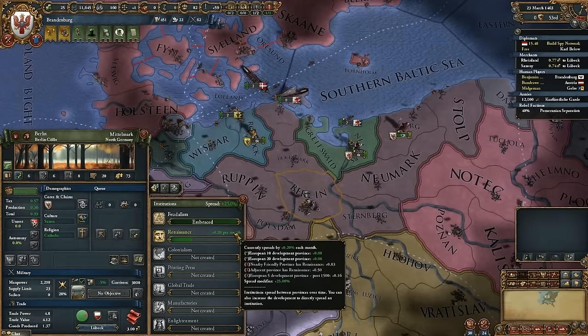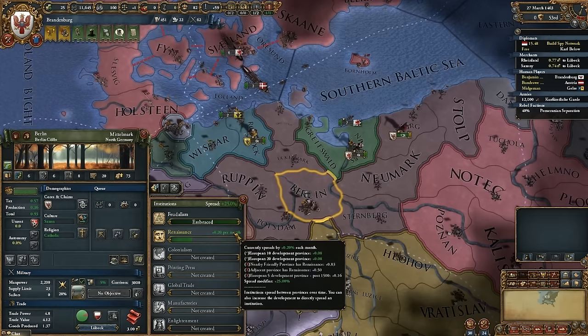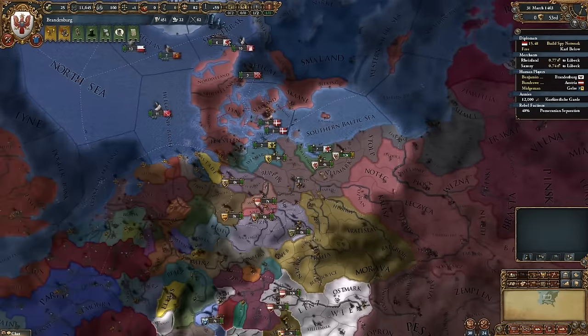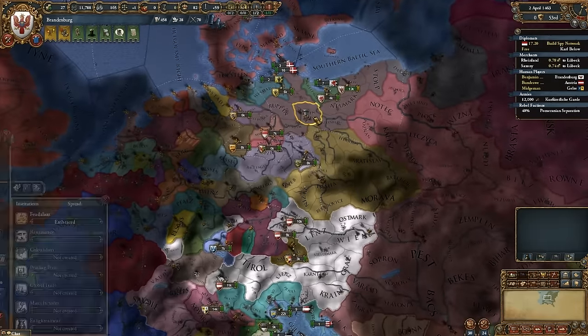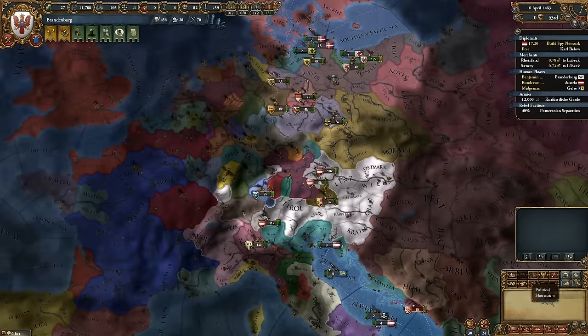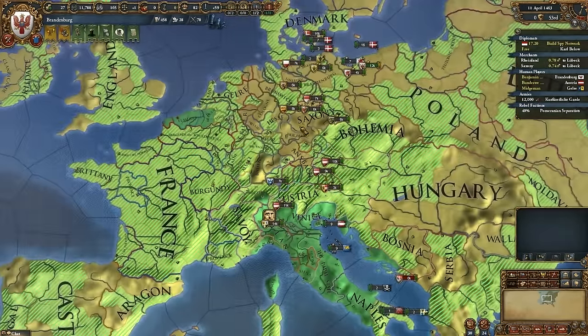I'm ahead in admin and diplo tech, so I'm going to go ahead and add a little bit more to some of these provinces. I'm ahead in admin, but not by much — I'm very close to both. You can jumpstart it by getting high development, but adjacency is where it's mostly going to be coming from. Waiting for it to spread up to you.